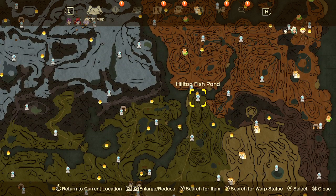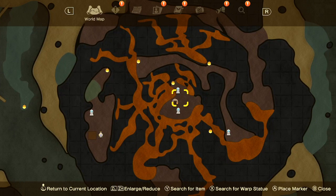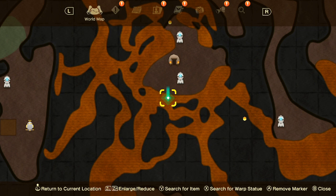Once you unlock your master, legendary, or goddess rod you're going to start fishing up here in the hilltop fish pond to get a golden carp. And once you've unlocked the volcano, you're going to go to the volcano summit and right here in this lava area — I'll mark it — that's where you're going to get a fairly reliable Nidhogg. Those ones are by far the most worthwhile fish. A Nidhogg is a base price with no stars of 7,700.